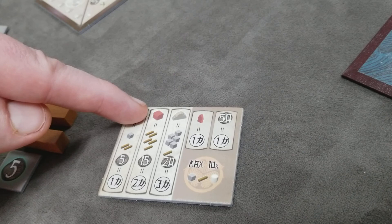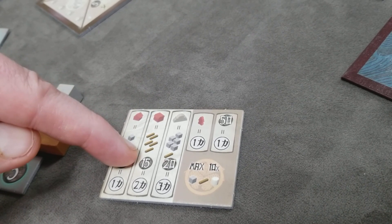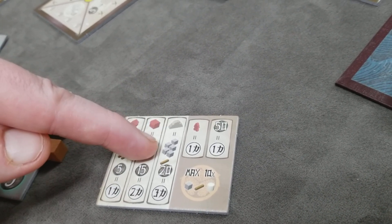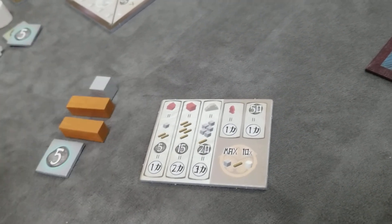You can also build your one trading house, which costs five wood and 15 money and earns two victory points immediately. Or you can build a fortress, which costs five stone, one wood, and 20 money, and gets you three victory points.